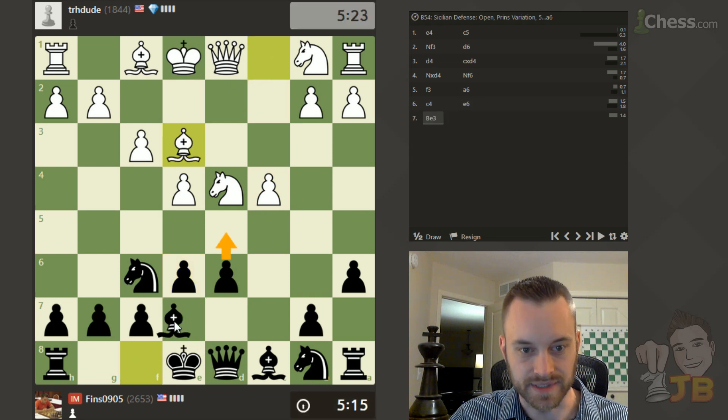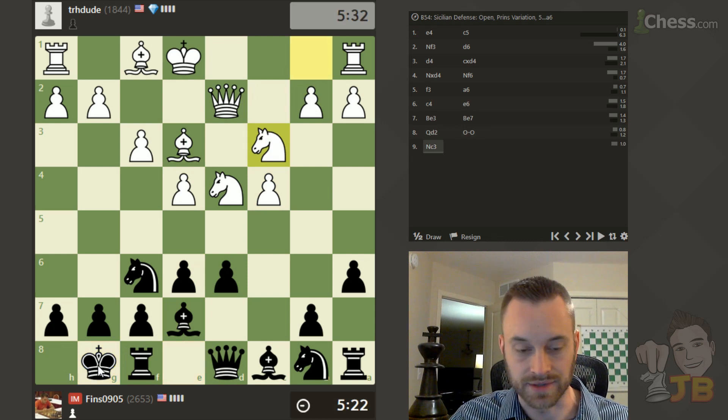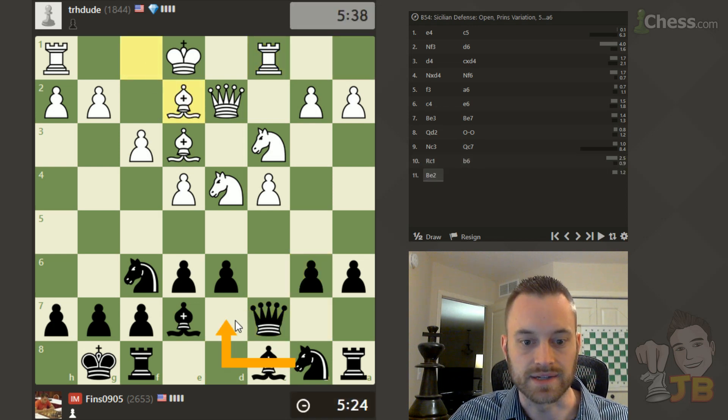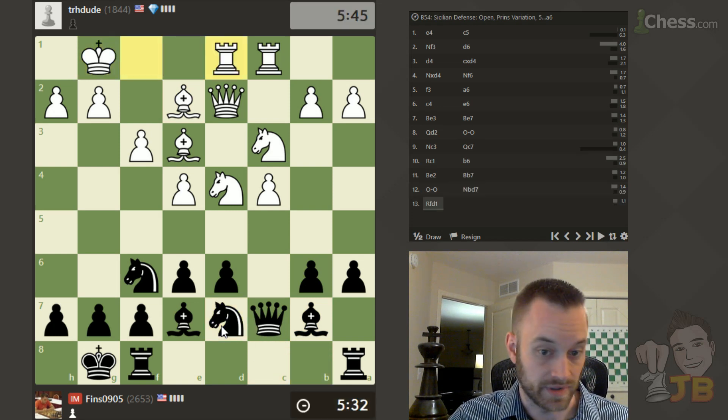Maybe look to break with d5. Players at this rating level are typically pretty tactically astute, although in blitz anything can happen. I can go for a hedgehog formation — I think I'm going to do that because I'm pretty comfortable with that setup. So b6, bishop b7, put the knight on d7, and Black's a bit cramped in this setup, certainly visually.